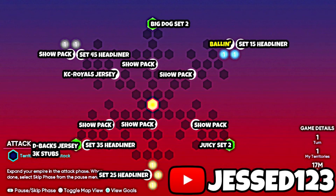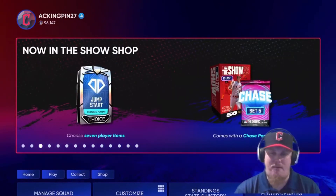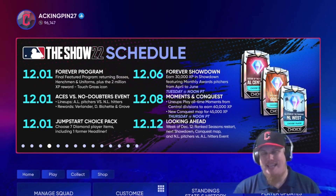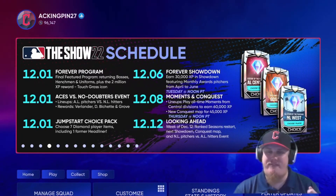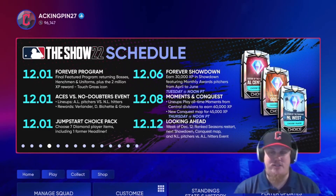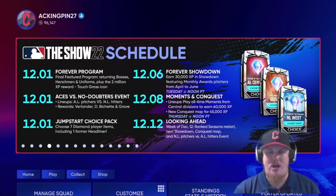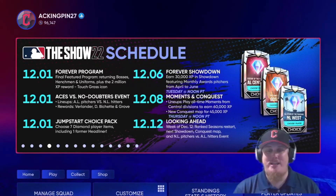Before we leave, let's talk about what's coming. On December 6th we're getting a showdown for 30,000 XP featuring monthly award pitchers from April through June. Next week, All-Time Moments from the AL and NL Central divisions come in for 60,000 XP — probably 20 more moments — along with a new conquest map. Then the week of the 12th we'll see another showdown, another conquest map, and a new event.